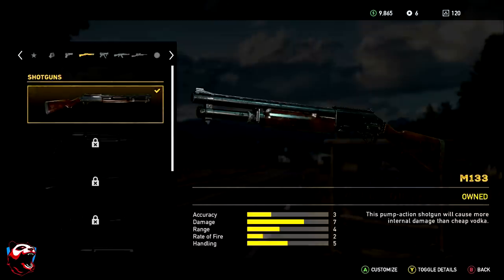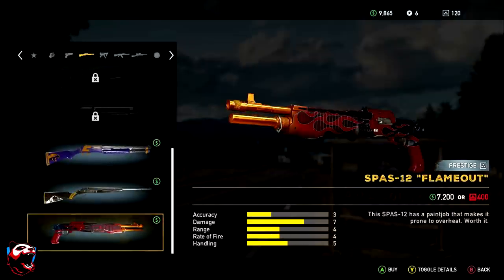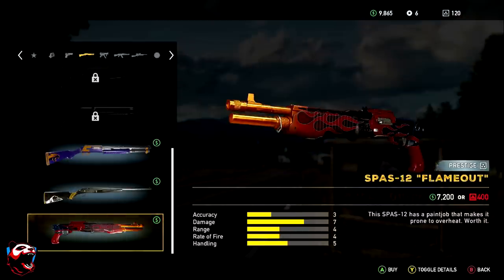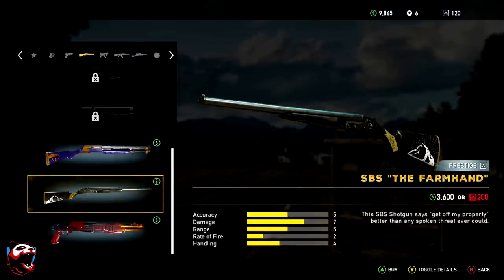Now on to the shotguns. The best shotgun currently in the game is the SB Farm Hand. This one comes with accuracy 5, damage 7, range 5, and rate of fire 2 — so it's going to be a slower shotgun. This is the best one, but if you can't handle the slow rate of fire you could go with the Past 12, which is a really good weapon. The only thing you're missing is accuracy, but you'll be able to shoot a lot quicker. The Farm Hand hits harder, especially when hunting larger bosses and animals, so either of the two would be your best bet.